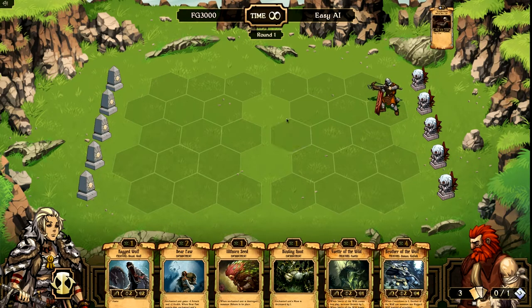Here is the battlefield. This is where all the magic happens. These tiles represent where you can put creatures. As you can see, the computer has gone ahead and put a creature down here, getting ahead of me. But don't worry, he'll get his in a minute. Now behind your tiles, you have these idols.